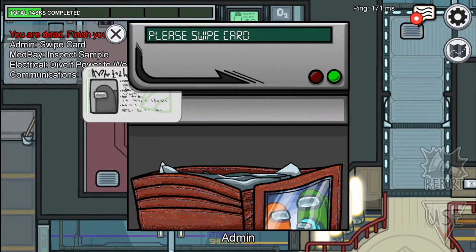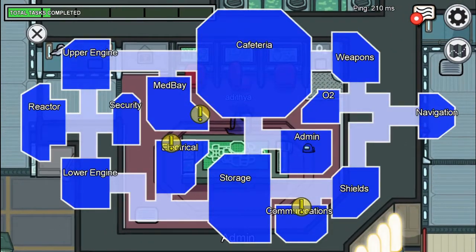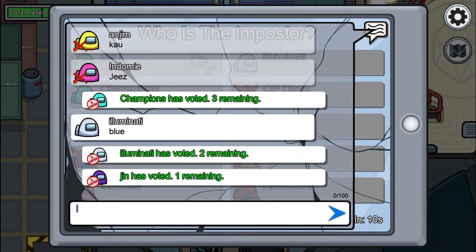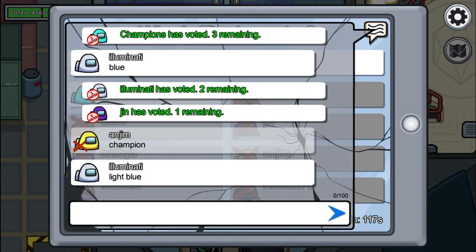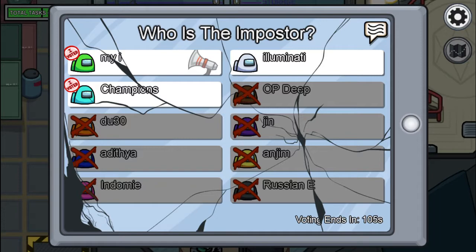The card swipe was too fast — try again. Okay that's accepted. Let's go to the other place. Okay we're here. I'm not the imposter, I know your positions. I just did one task and these people have already been killed — oh my gosh.